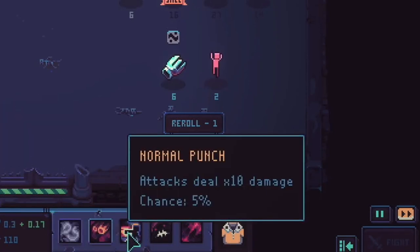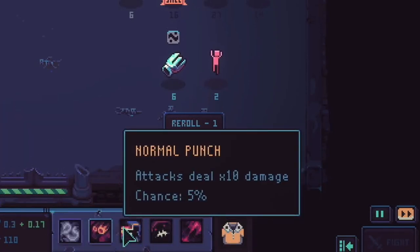For the Fighter class, we have Normal Punch — a Saitama reference. The attack deals 10 times damage, but there's only a 5% chance of that happening.